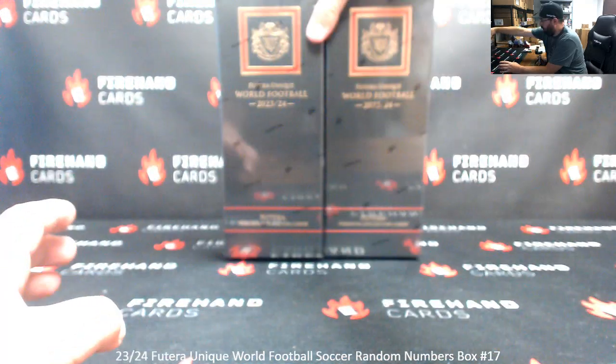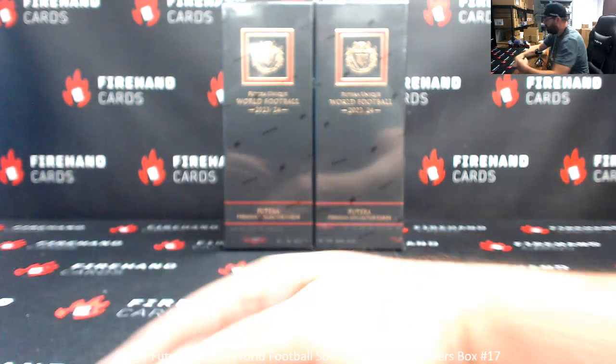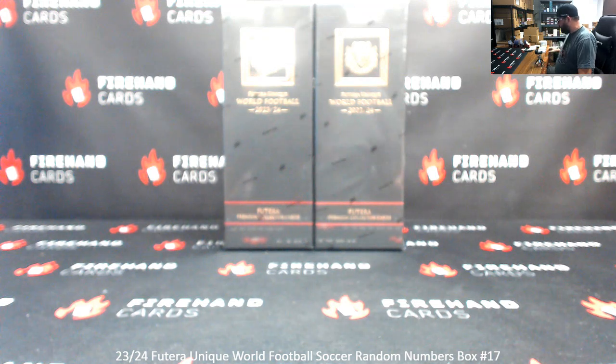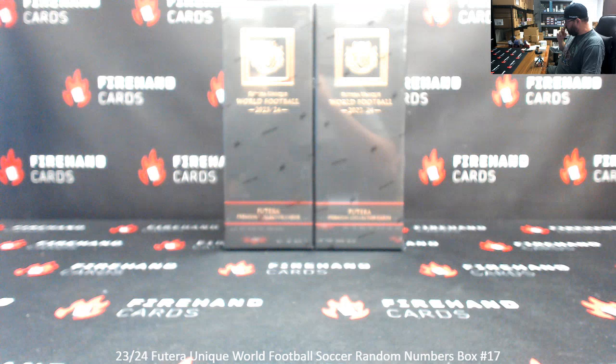We've got two boxes remaining. If we roll odd, we'll use the box to the left; even, box to the right. A die roll will also determine how many times we'll randomize the list of participants and numbers. Numbers assigned to you will pertain to the left side serial number stamped on the card. For the base cards, we'll use the card number on the back.